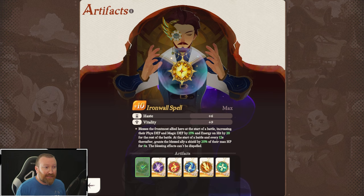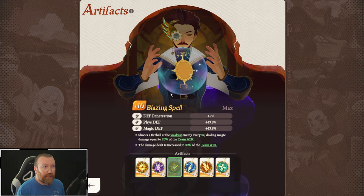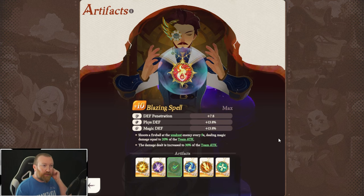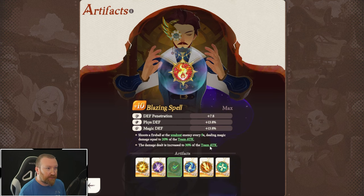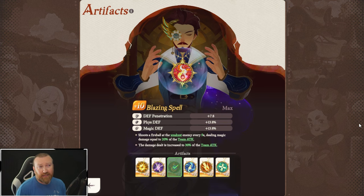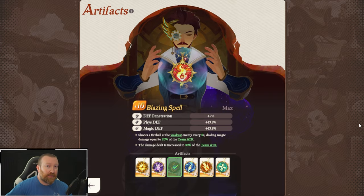The last thing we need to talk about is the artifact. Just about everybody is going to be running the Blazing Spell on this one. It's just one of the best because it continuously shoots fireballs. The damage is increased by 30% of the overall team attack, and we're using a lot of damage dealers in this setup, so it's going to hit a lot harder than in most situations.